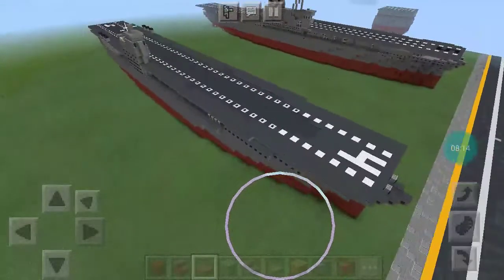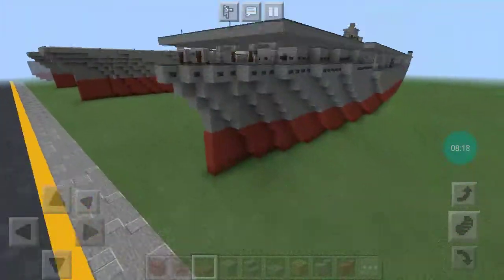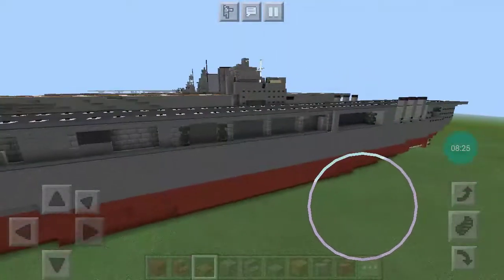Moving on — USS Ranger, Ranger-class aircraft carrier, the fourth aircraft carrier of the United States Navy. I quite like how she turned out.